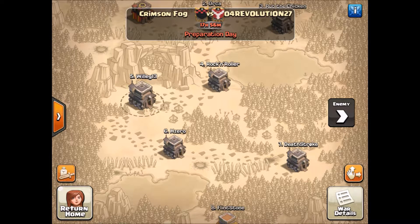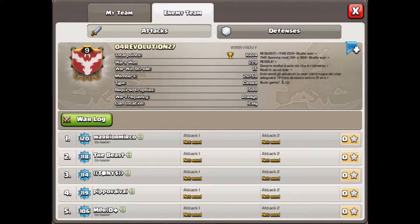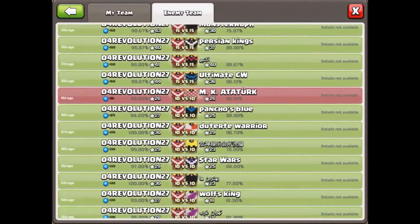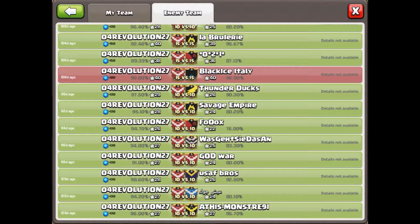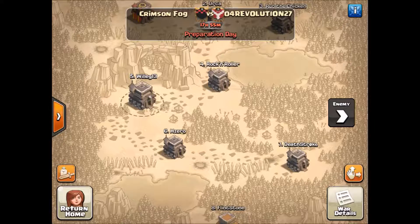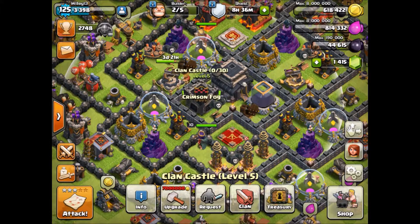I know clan level doesn't mean anything as far as competitiveness, but what does mean something is a green Warlog — which is exactly what these guys have. Look at all of this green: these guys are on a 15-war win streak right now and have a total of only 5 losses throughout their entire Warlog, with only 48 total losses out of 220 wins. This will be a very exciting, very challenging war. Battle day starts in 17 hours, so it will be later tomorrow evening. Looking forward to that one.